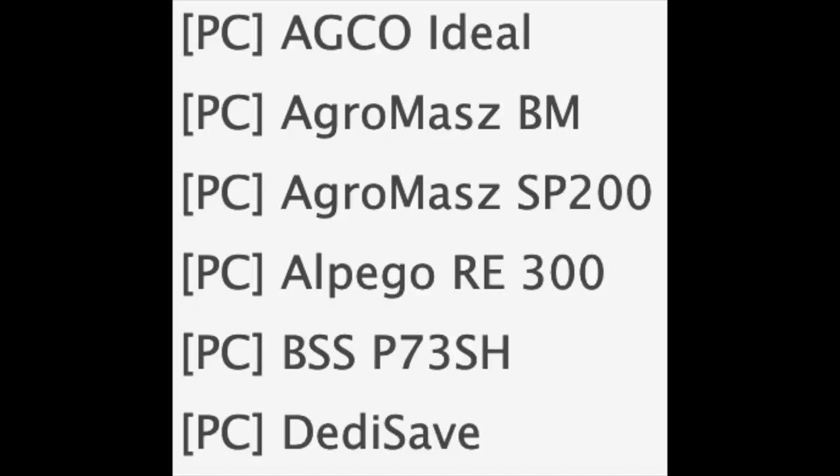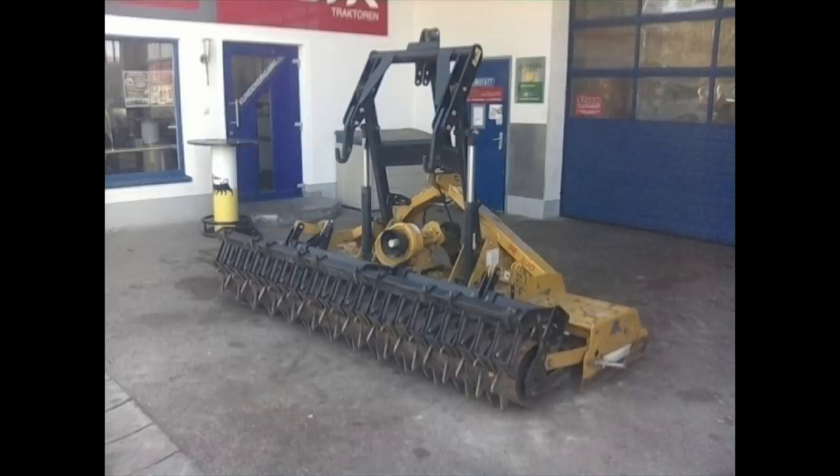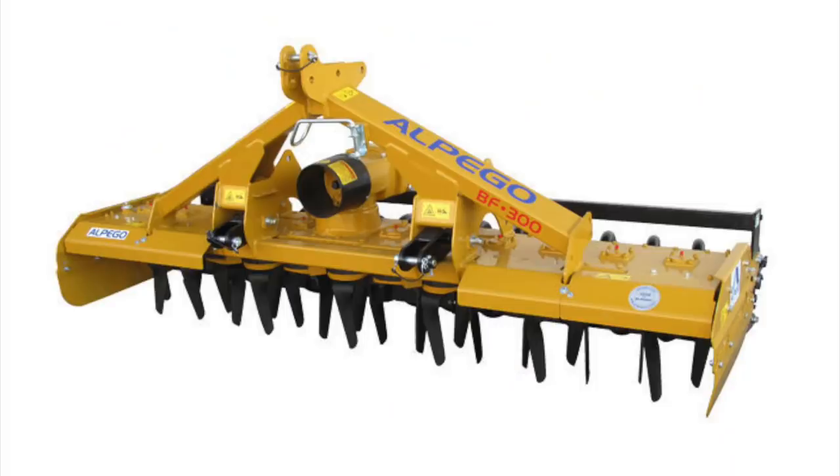Next up we have the Alpigo RE 300. This is a harrow and it works just as you would think it would. There are a couple of options and versions of this that have hooks on the back where you can hook up a planter or seeder to it, which is very cool.